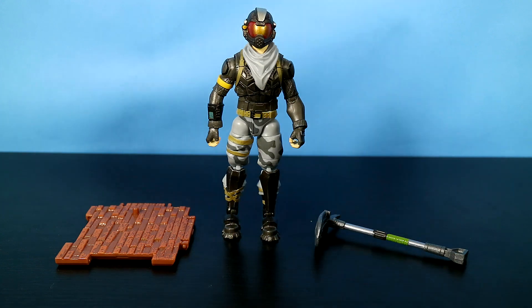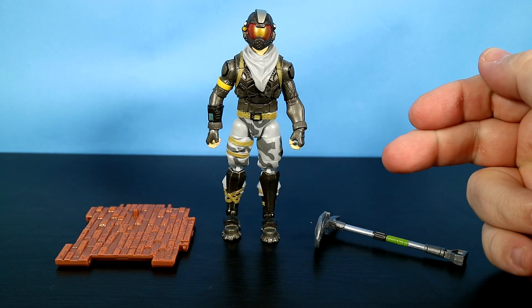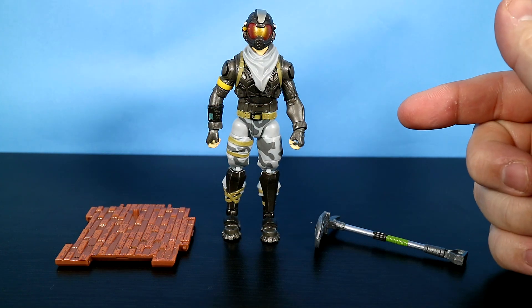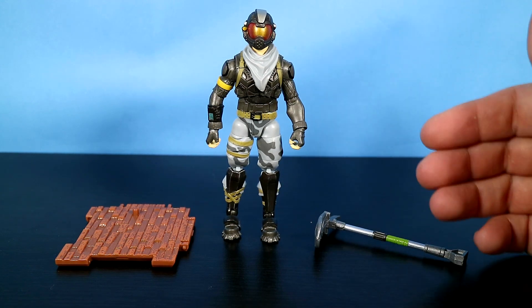Alright, we're back and we've got Rogue Agent out of the package. Rogue Agent is an epic skin in the Fortnite game. He's part of the Black Vector set, and you can buy him when he pops up — he is available in the item shop.